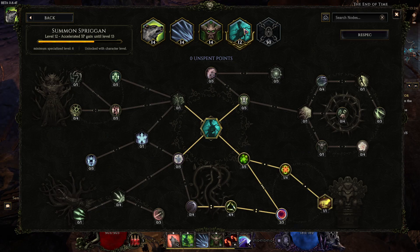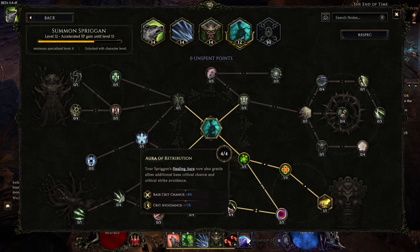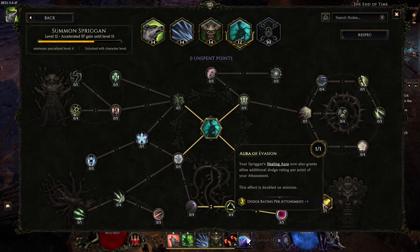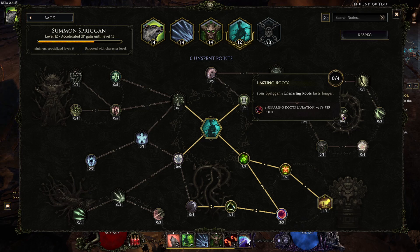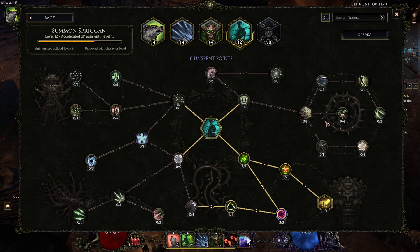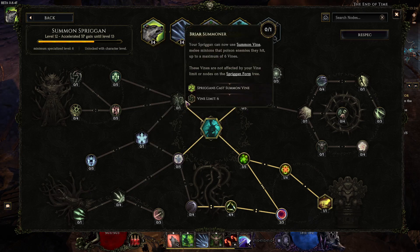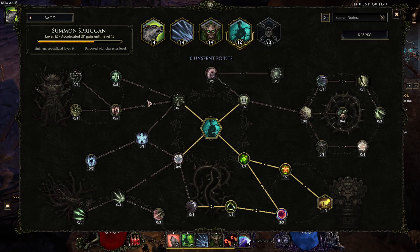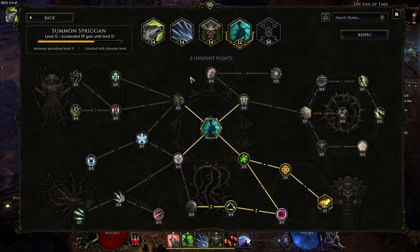For the Spriggan ability, the most important node is the 15 Adaptive Spell Damage — it makes a huge difference. Base damage is really important in this build. I take some crit and dodge, then one travel point and health, plus Creeping Roots to block enemies and give it more duration. The remaining points can go into cold conversion or healing aura to buff your minions.